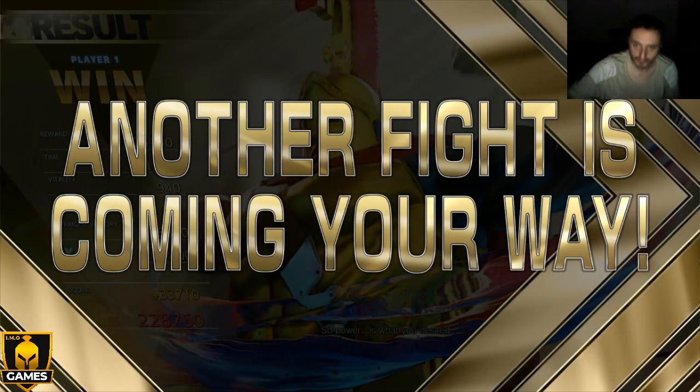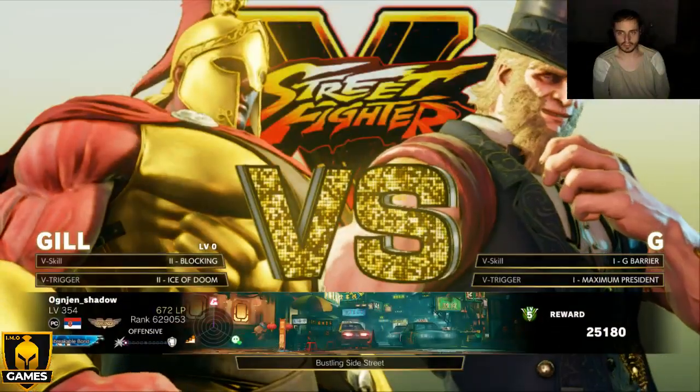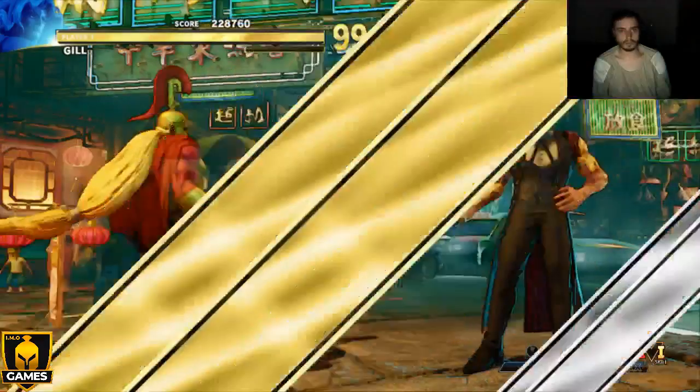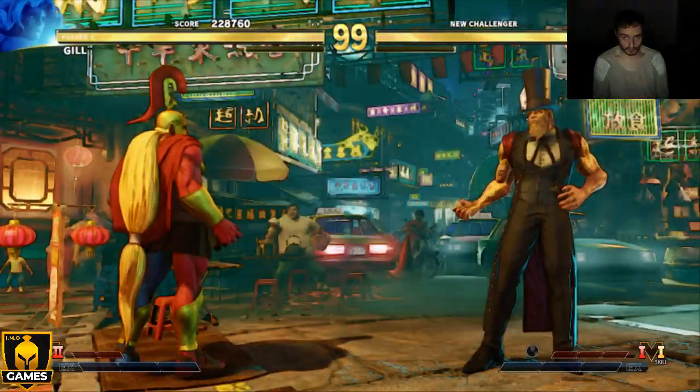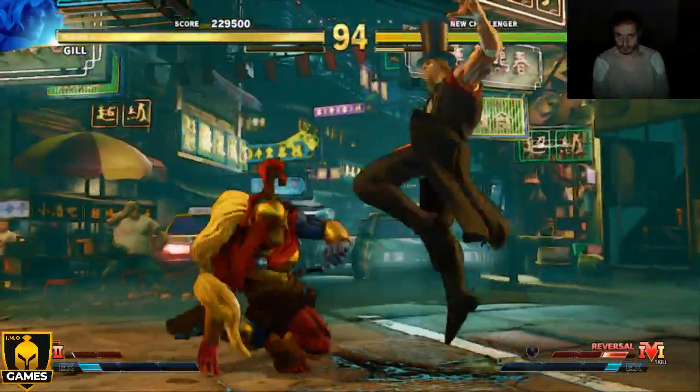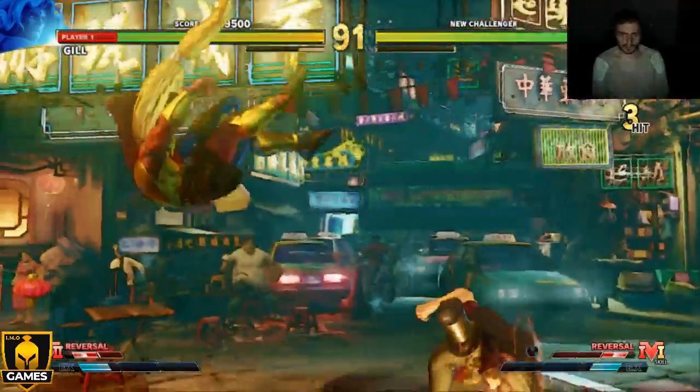So powerful — and we just got a challenge. Who is this? This must be G. It's a special fight. He can challenge you if you are doing well in arcade mode. He summons the power of Earth. I don't know what G is — is he human? I don't know. He reminds me of characters from other games.